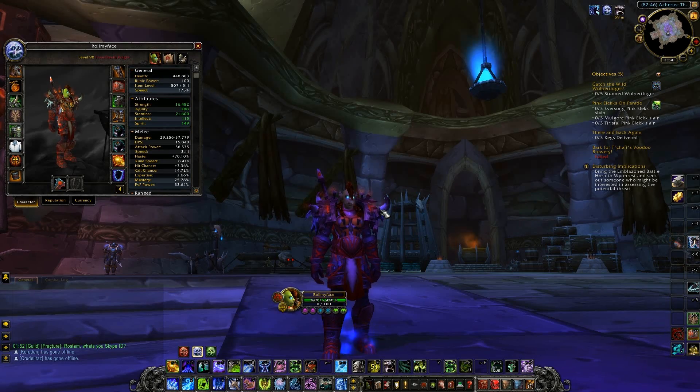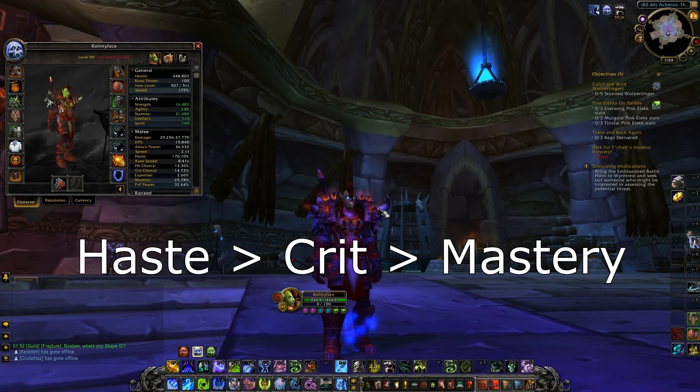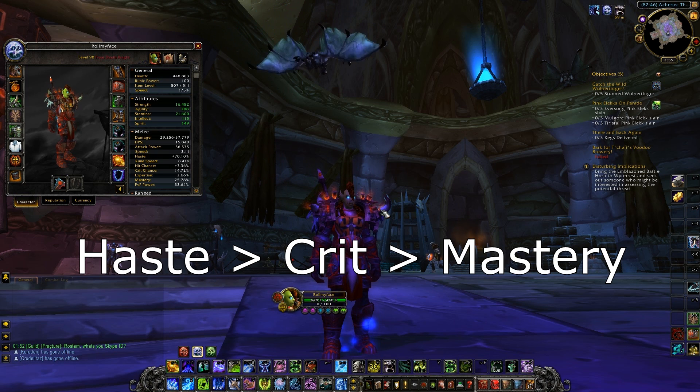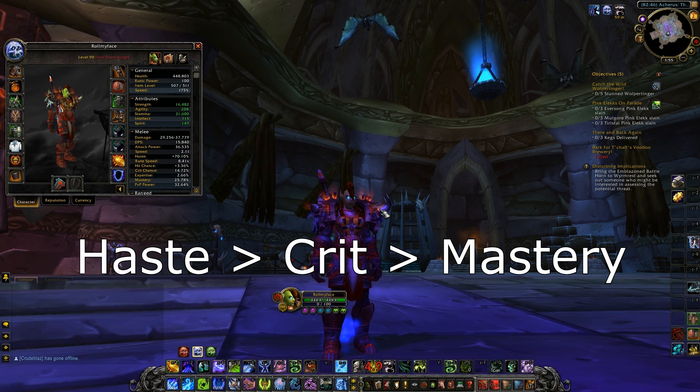Now we're moving on to Reforging, or rather the lack of it. For my stat priority I'm going Haste, Crit, Mastery. Haste is probably the most important stat for a Death Knight because it increases our Rune Speed — faster Rune Speed means more damage. Following that with Crit — the harder you crit the better, more crits more hits. Finally, Mastery isn't as important for Frost as it could be for Unholy because our Mastery increases Frost damage from Howling Blast, Icy Touch, and Chains of Ice — but it doesn't affect Obliterate, so it matters less. Remember: Haste, Crit, Mastery.